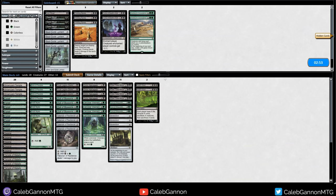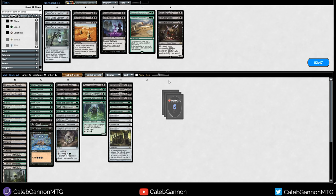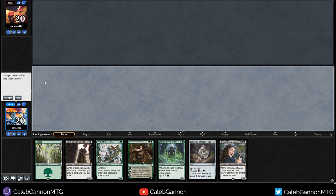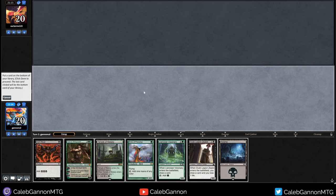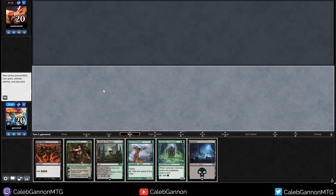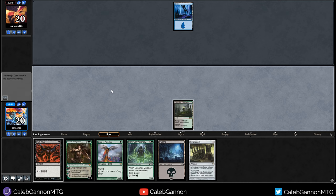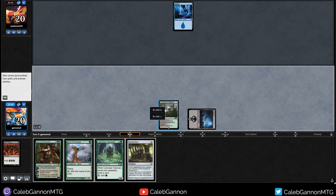Against them we're bringing in Dark Rituals, cutting the Harrow Specs, cutting the Death Clouds. Going on the play - this hand is too slow, we mulligan. This hand is good if we hit a Smokestack, so I'm going to keep. Bottom a Zealot - lead on Temple, really just scrying for Braids. Bottom Dark Ritual - there's the Stacks. We'll go Swamp, Ritual, Stacks.